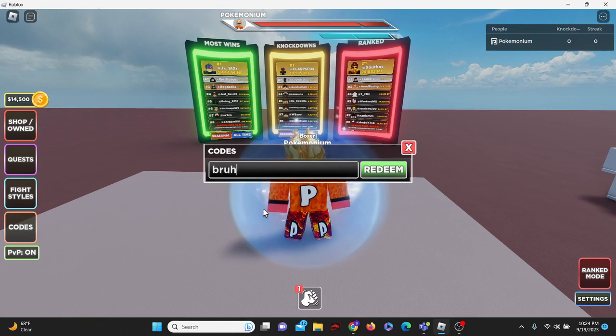Next up, we got the code BRUH — B-R-U-H — and we get another three spins. Then the code FPS, in all lowercase, another four spins. Then the code GHOST, in all lowercase, and another five spins.